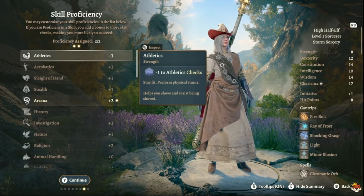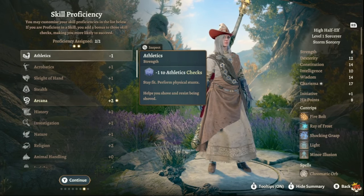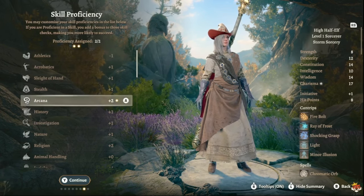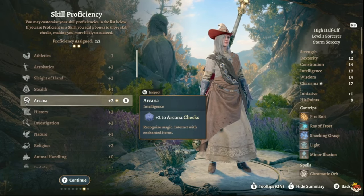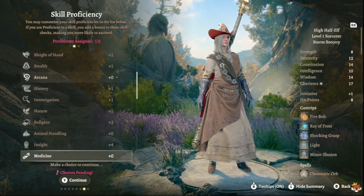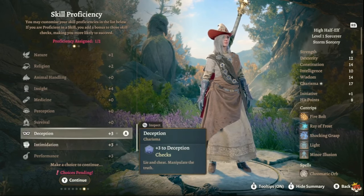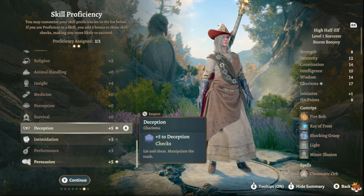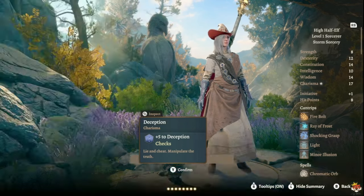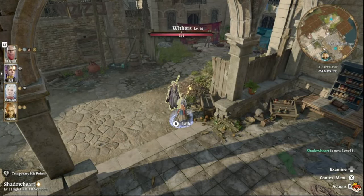For skill proficiencies, pick whatever you want, and for your background pick Urchin or whatever — it doesn't truly matter. The best skill proficiencies are the Charisma-based ones like Intimidation, Deception, and Persuasion, since you'll get a nice bonus from your high Charisma. That's level one — pretty easy, just throw your spells out.